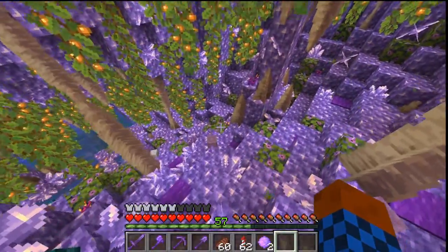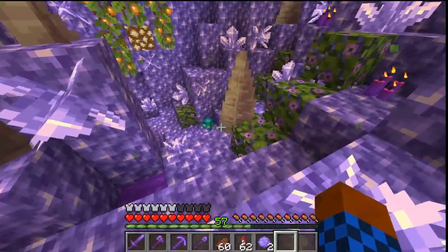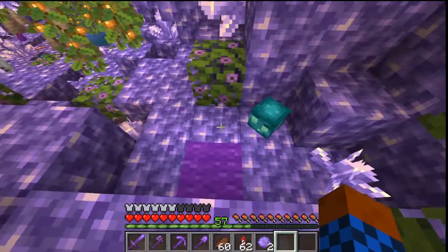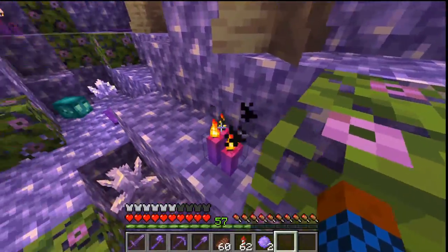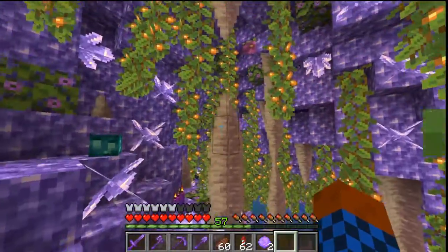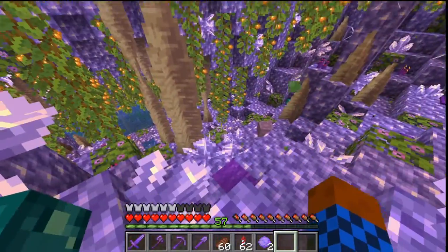I put some heads around here and there to make it more mysterious. Spore blossoms give nice vibes to the place, candles of course — purple, which goes here — and there are some nice little surprises here and there.